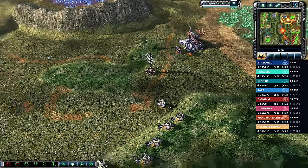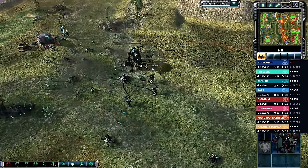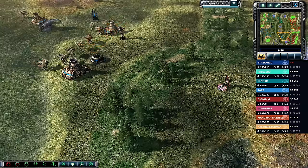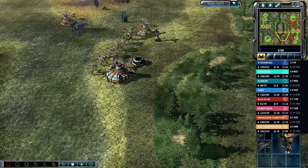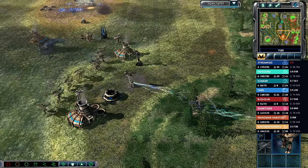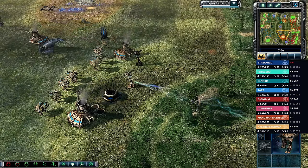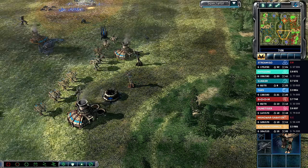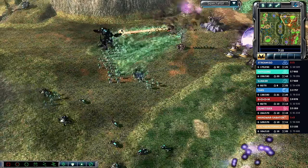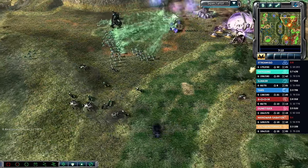Meanwhile in the north the Tib troopers have retreated. The Redeemer is out on the field, currently ungarrisoned. Titans are marching up close to team red in the south. Team blue is ready to take it to team red.